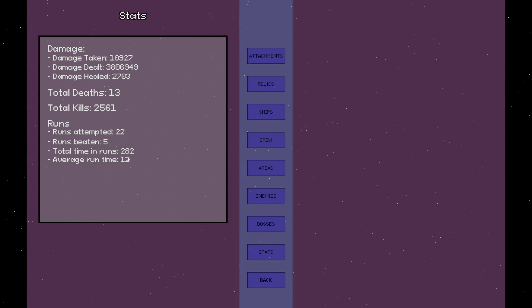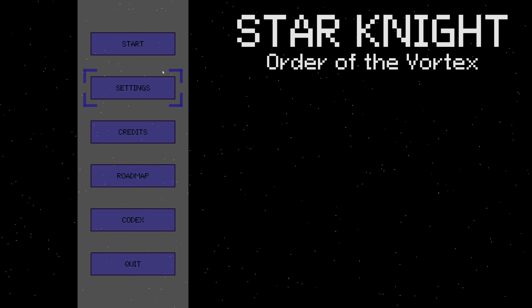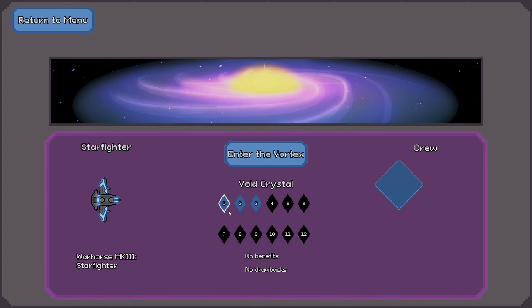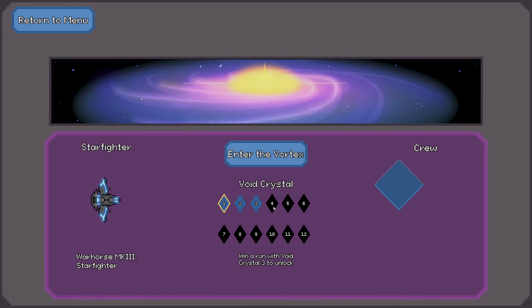That run count is technically inflated a little bit. It's actually about 14 or 15 runs — I'll explain that in a moment. So that is your sort of meta-progression stuff outside. You have these to unlock your void crystal levels; you just have to beat the one before it. Typical stuff there.